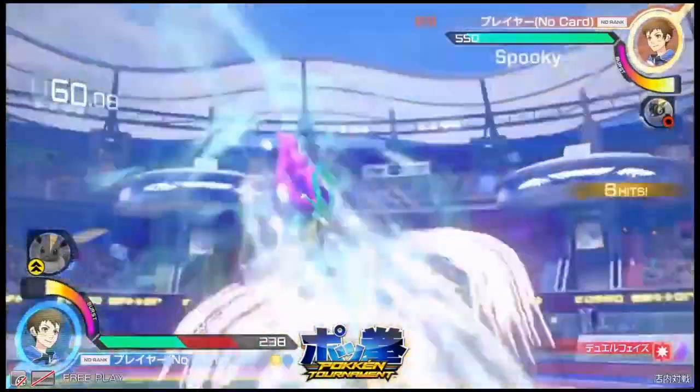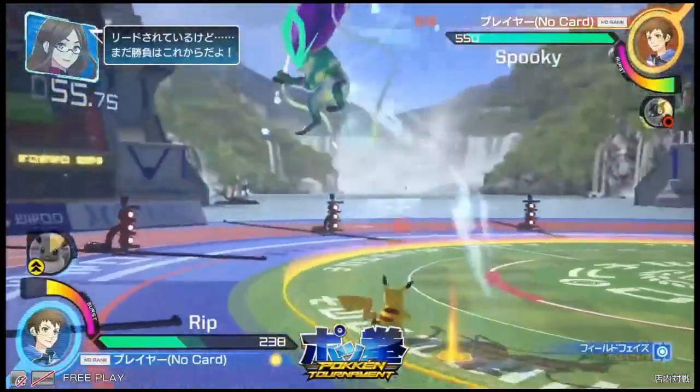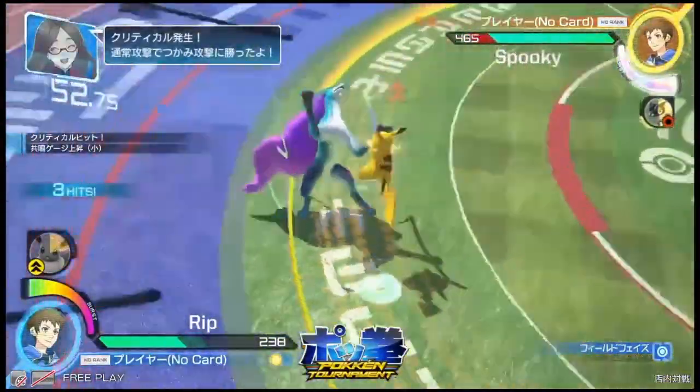Helping Hand activated, and now we have the ability — look at the damage! That's exactly why Spooky keeps going for that move. It does so much damage, and Pikachu is one of the lower health characters in the game.